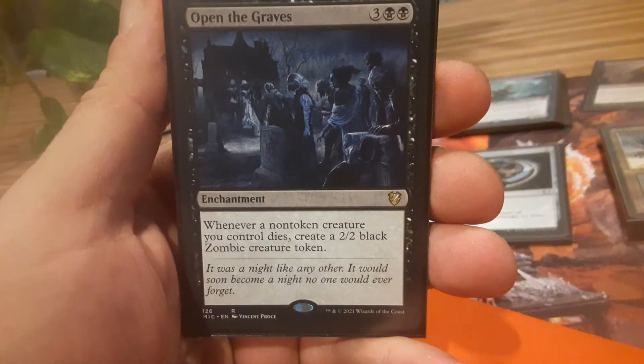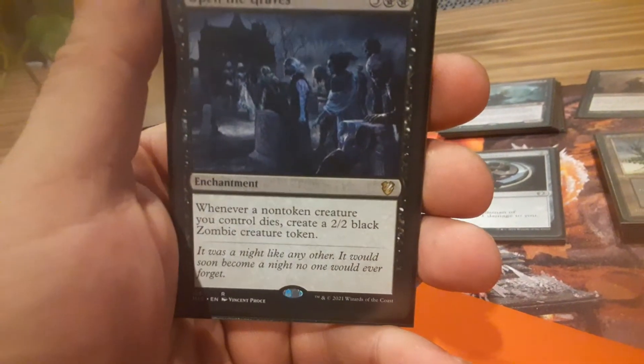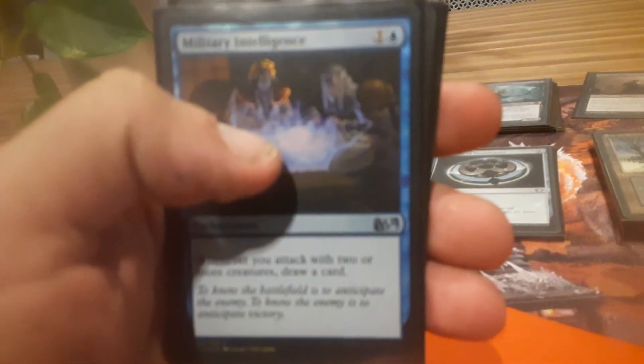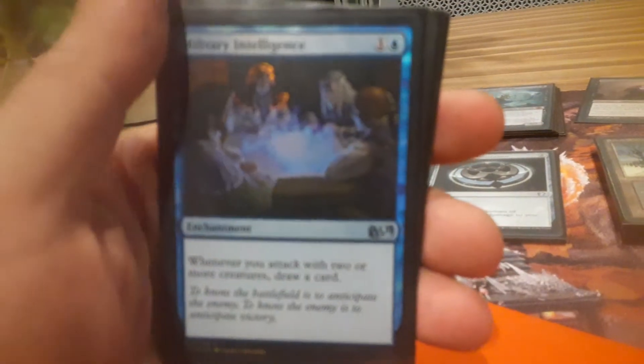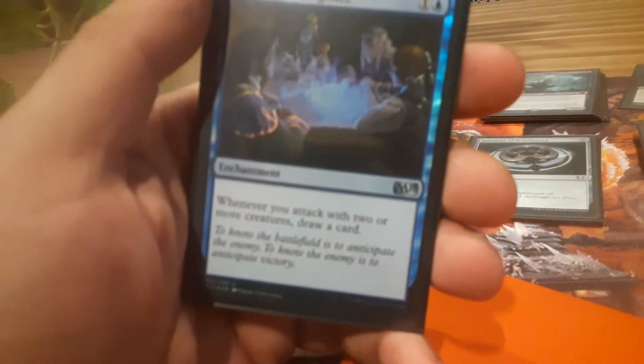Open the Graves — whenever one of my zombies dies, create a 2/2 zombie token. Military Intelligence — I figured this card would encourage me to attack with a lot of creatures every turn and get something out of the effort just for attacking, regardless of whether the attacks go through.